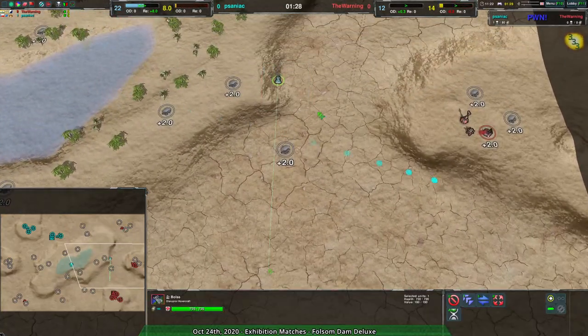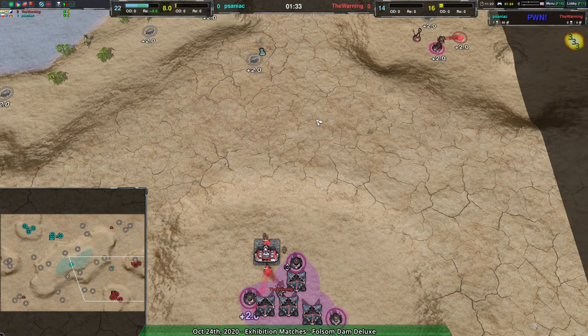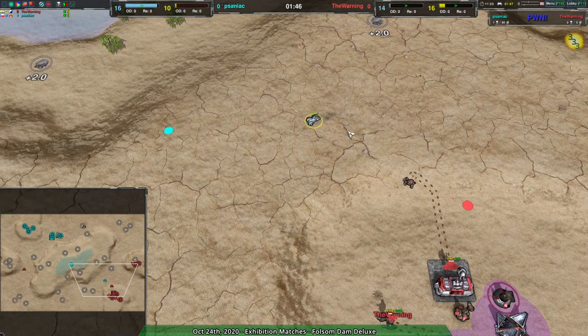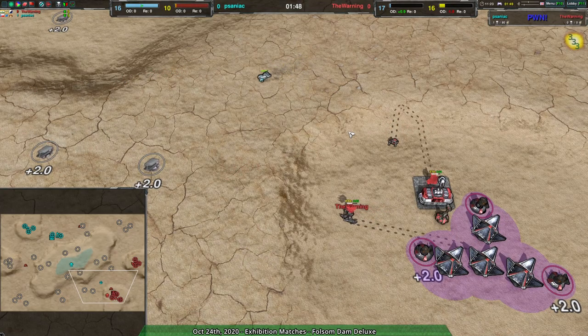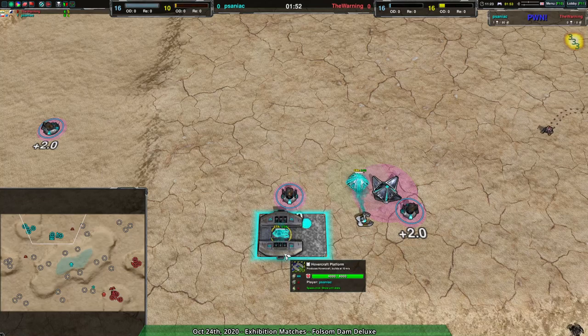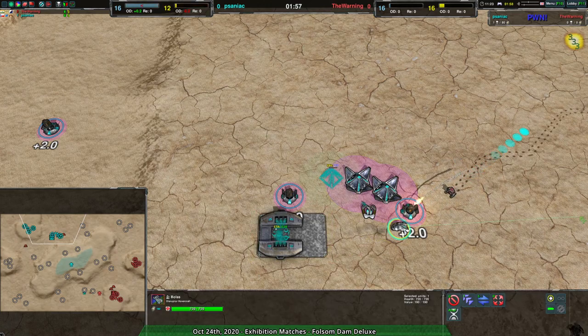Saniac with a scouting bolus — daring move. It's a lot of metal to put into a single raider, but I can understand why they would go for that because that is a lot of potential firepower, especially with the slow damage. It is a tough scout — definitely going to be a lot better at getting in and out than a dagger would be. I do expect we're going to see boluses used more frequently as a scouting unit.